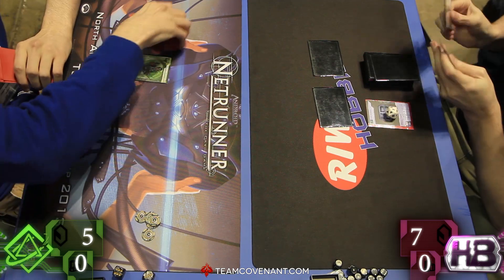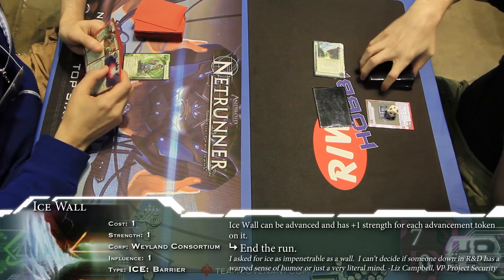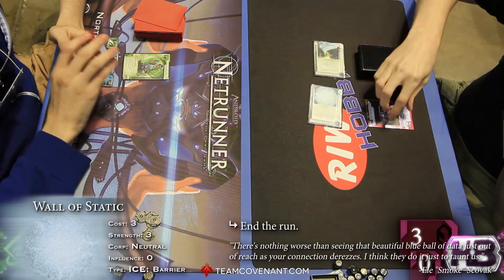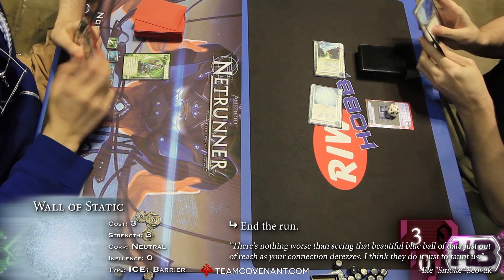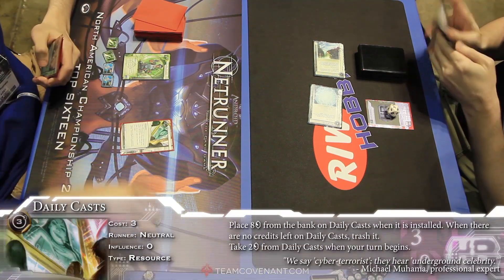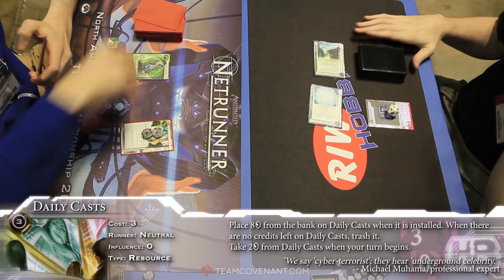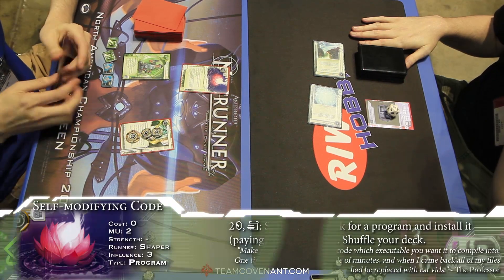So we're going to install over R&D, install over HQ, and then gain a credit. Hitting the old Ice Wall on R&D for first click of Justin's, second click hitting the Wall of Static. Hello, Barriers — this is what they're good at. They end the run. Daily Casts from Justin there, one of his obviously favorite economy cards, and not a bad choice anyway.